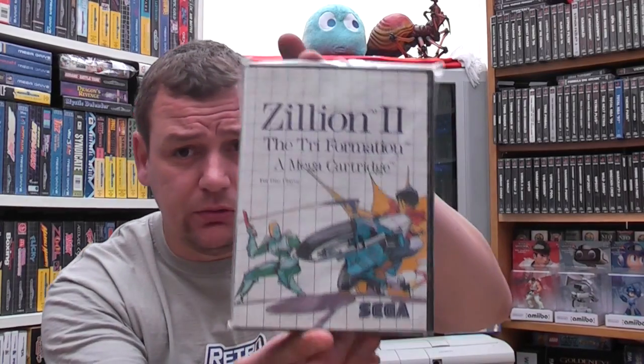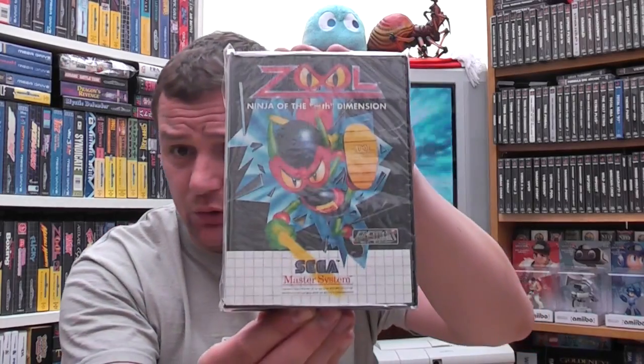Last for you guys: Xenon 2 Megablast — great audio on the Amiga. Ys: The Vanished Omens, Zaxxon 3D, Zillion, Zillion 2 — can be a tricky one to find, this one evaded me for a while. Zool — and that's it.